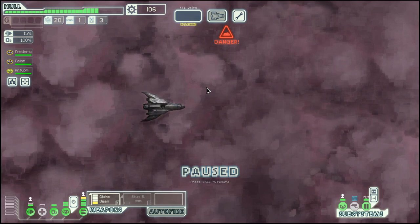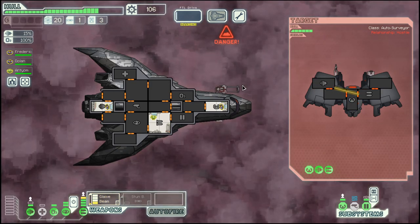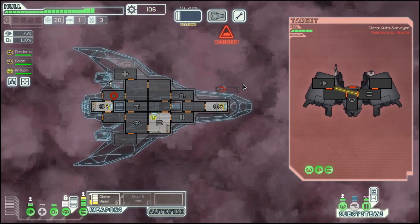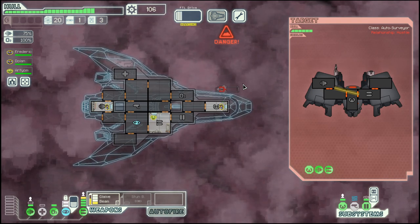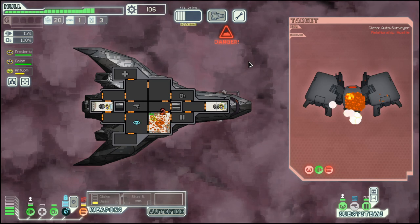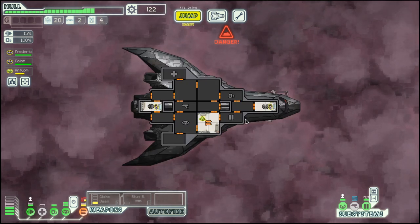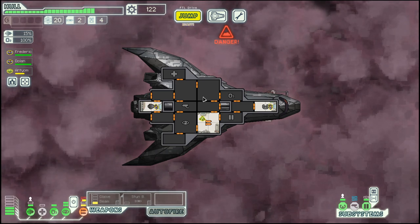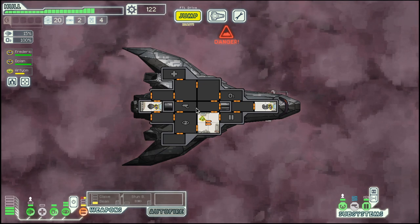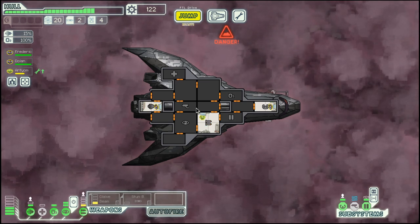Alright, another ship gone and we are almost there. Let's go here — we know there will be a fight, and with any luck we can get 20 scrap out of this. Well, probably not, but we will see. We just managed to get that beam off before our weapons are destroyed. We are almost there. After we have the 125 scrap, we need a bit of luck to come across a store that sells us a shield.